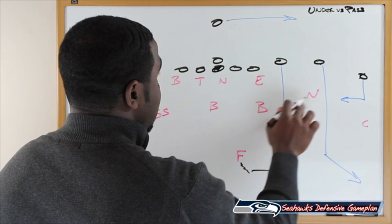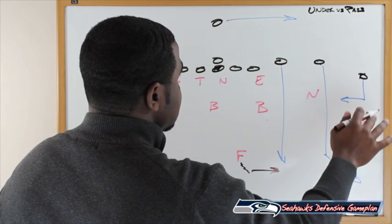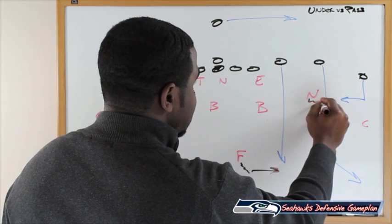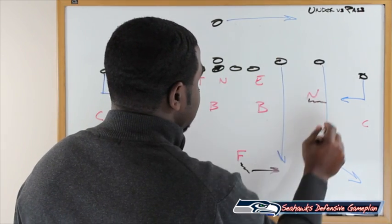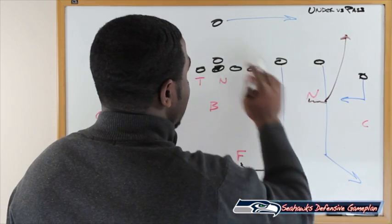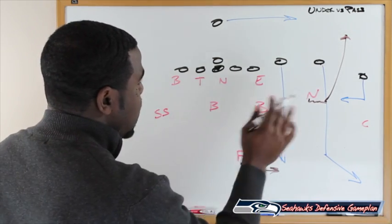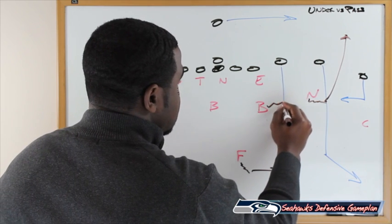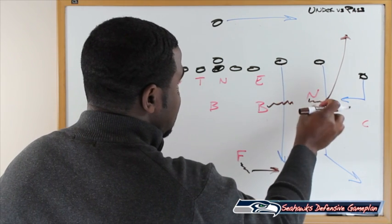Your backer and nickel guy buzz to the next threat. As the nickel sees the in route coming in, he's buzzing — but he also sees the back out in the flat. So he bypasses the in route and shoots down to take out the running back going out in the flat, while passing the in route over to the backer who's also buzzing to meet that short in route.